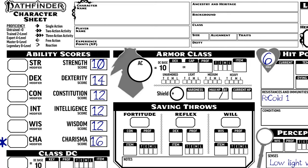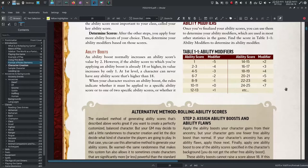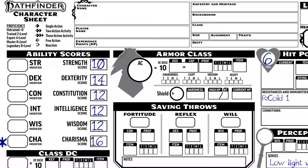We can translate these scores into modifiers. You can show your player the table on page 20 — for every even score above 10 you get one modifier bonus. So that's 0 for 10 or 11, +1 for 12, +2 for 14, +3 for 16.